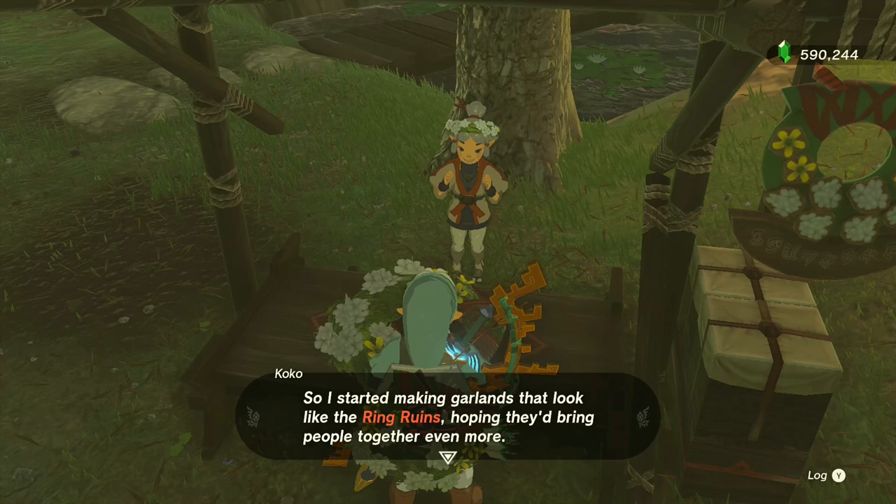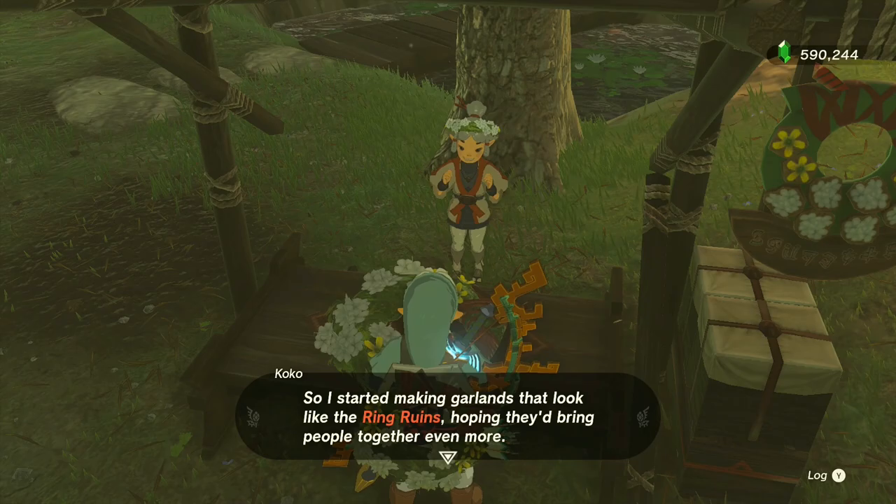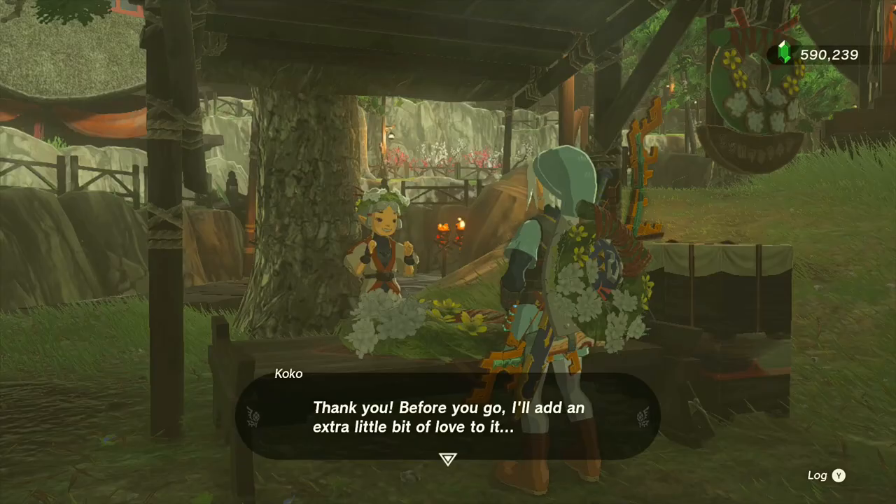Because the ring ruins brought so many people to Kakariko Village, Coco thought she'd make a ring garland to help bring people together. Wrapping up your purchase, she'll let you know that she added a little extra love.